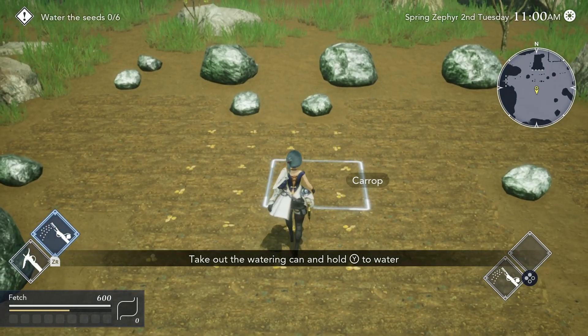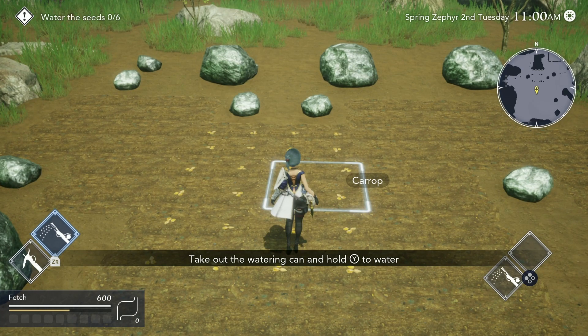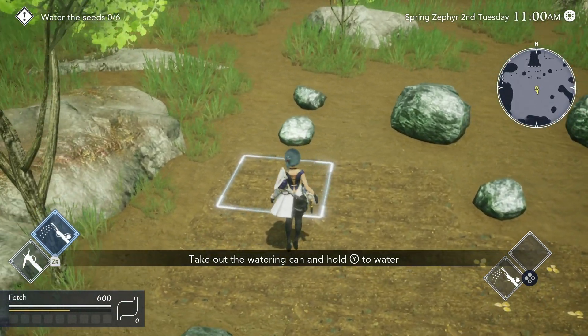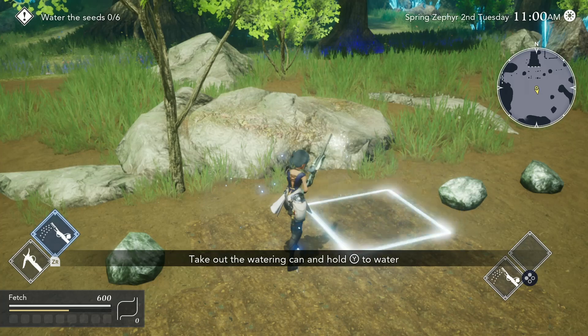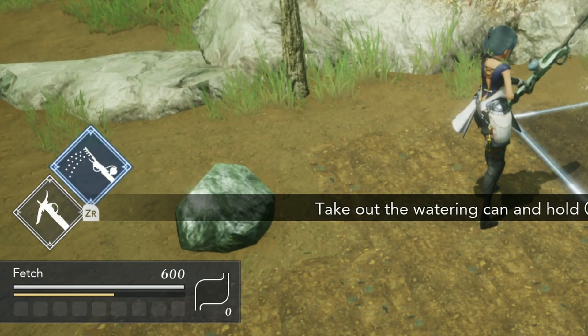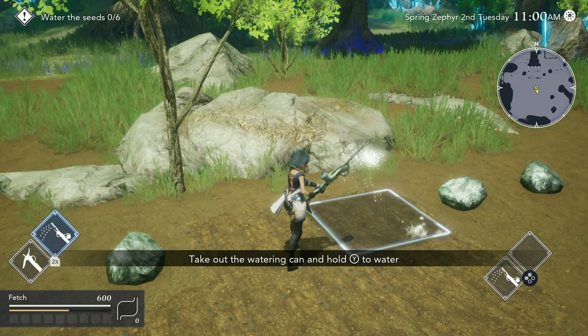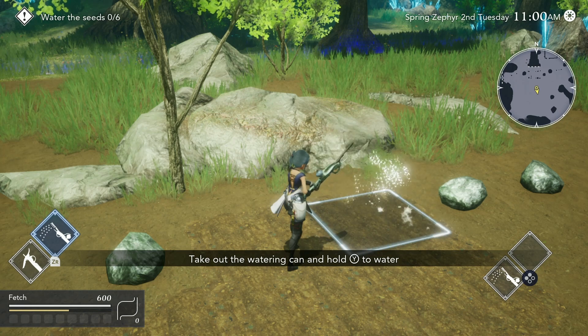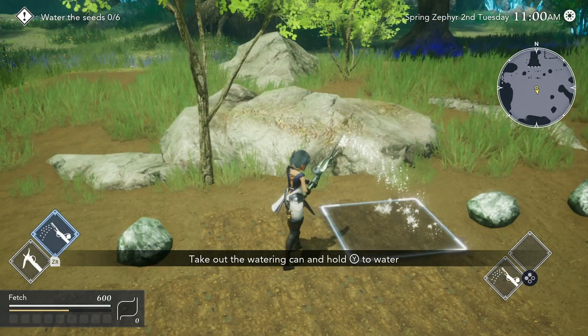Pro tip: the watering can only depletes your stamina if you use it on tilled soil. For example, check out the stamina bar — this soil has been tilled. But once it's been watered, I can hold down the button and it's not making my stamina bar go down anymore. I kind of like that — it allows you to maintain some of your stamina. Maybe you accidentally pressed Y over some square you didn't mean to — so that can be helpful.